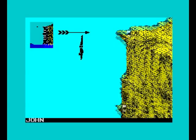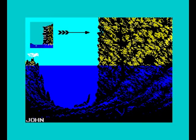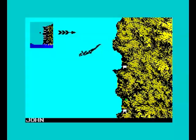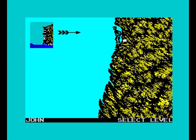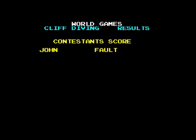Cliff diving. Oh, have I done it? Fault — what the fuck was that a fault? Do that to slow it down. Dive! That was a fault. Alright, let's go down — you can select where you want to go. You only get three attempts.